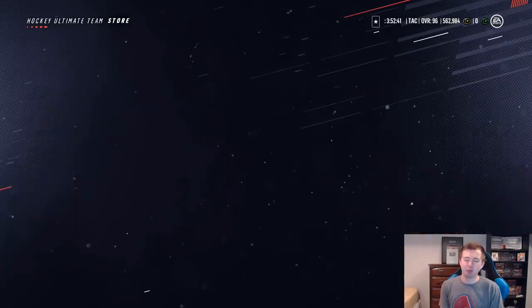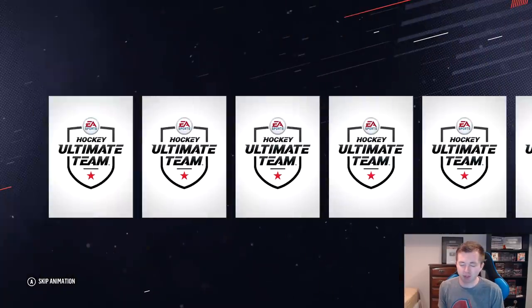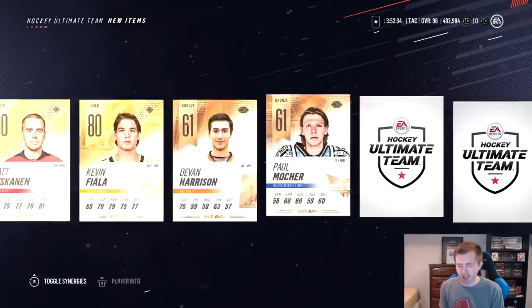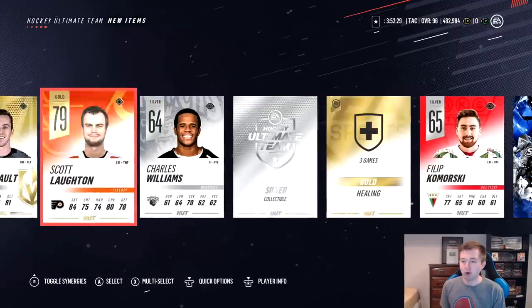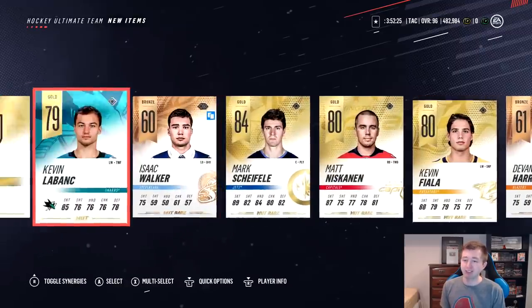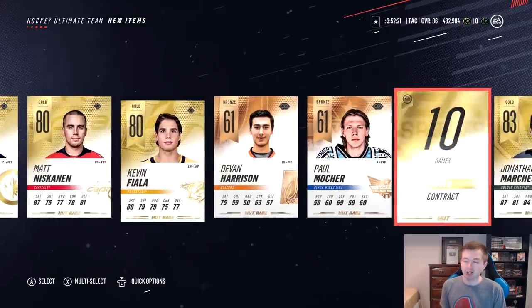Next one here, guys — we're going to go eyes closed. We'll go through the entire thing, hopefully there is a Stanley Cup card waiting for us. We do have a collectible right off the bat — only one again. Fiala, Niskanen, Shifley. So we're getting decent base card pulls, but no Stanley Cup cards for some reason.